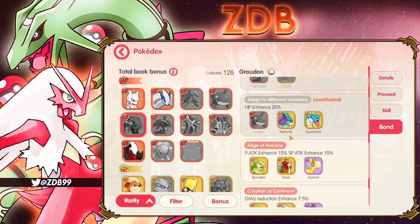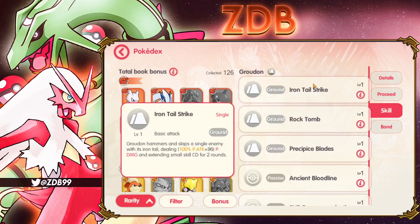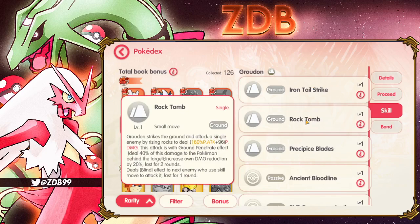The bonds give you damage reduction which is always good. For his skills: his first does power attack damage and extended small CC cooldown for two rounds, so targets can't use their small move for two more rounds. His second ability, Rock Tomb, does power damage and deals 40% of that damage to the Pokémon behind the target — so it hits the person in front and one behind — and increases his own damage reduction by 20% for the last two rounds.